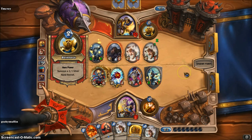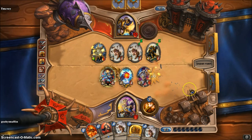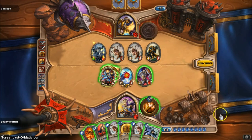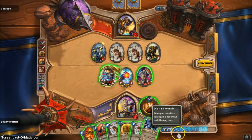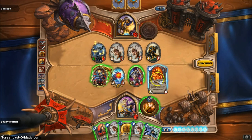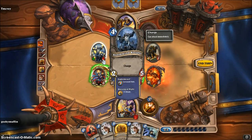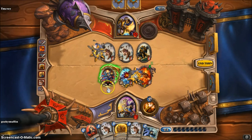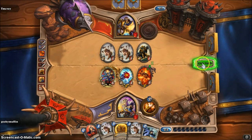Now I have a lot of options. This guy is great because it deals 8 damage to a random enemy, even the hero. I'm going to summon him — this guy has 1 life left and he's the strongest monster at the moment, so I could defeat him with my simple guy just to get his high attack out of the way. That leaves his hero open because none of these can actually kill me yet. I end my turn.